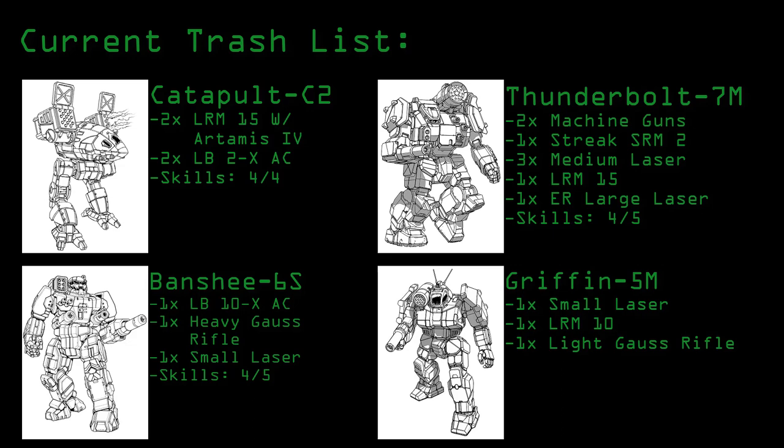Finally, the Gryphon 5M, which is equipped with a small laser, LRM10, and light gauss rifle. To round out the points, I have improved the piloting skill of the Catapult pilot to four, making the list sit at a comfortable 6099 points and a total tonnage of 280.